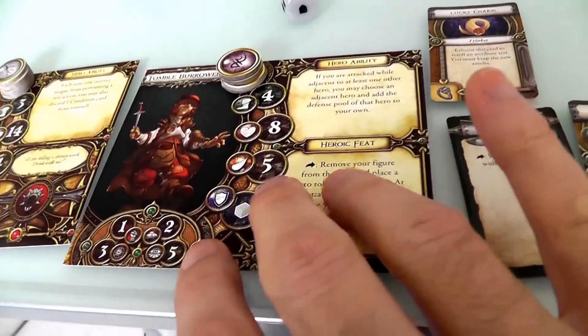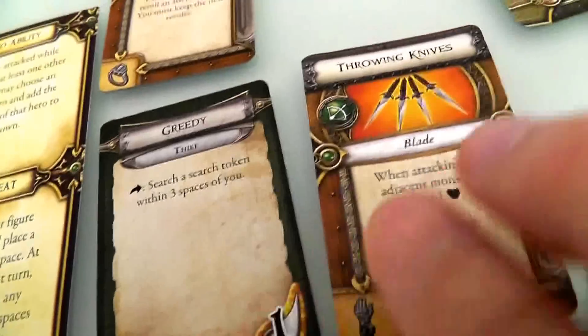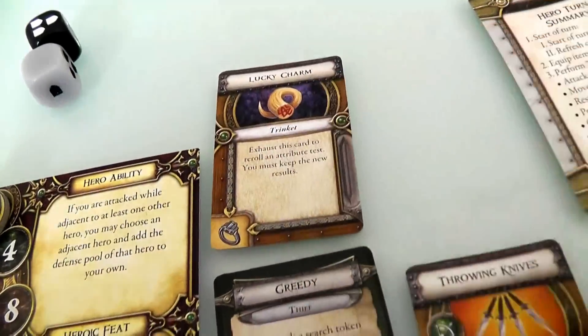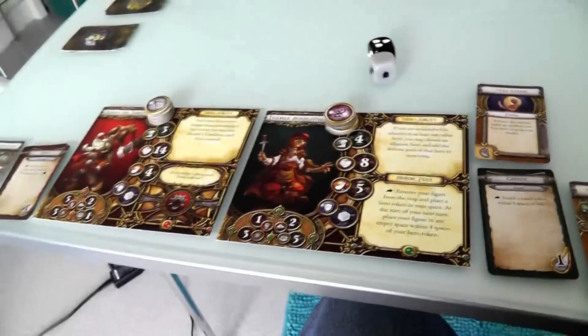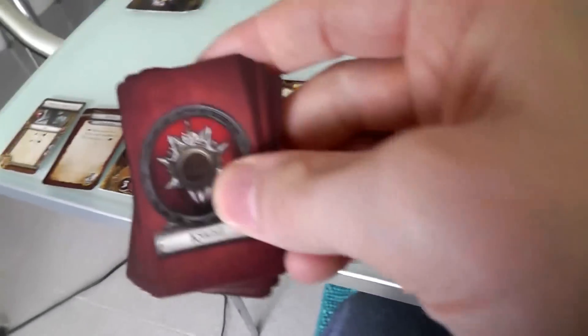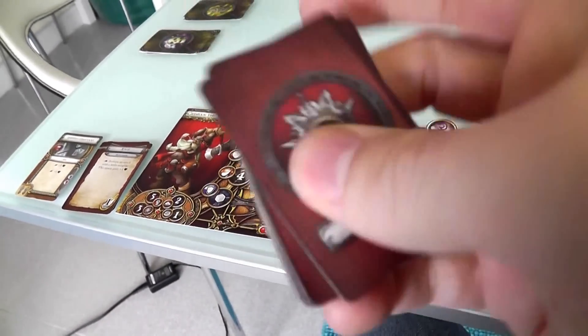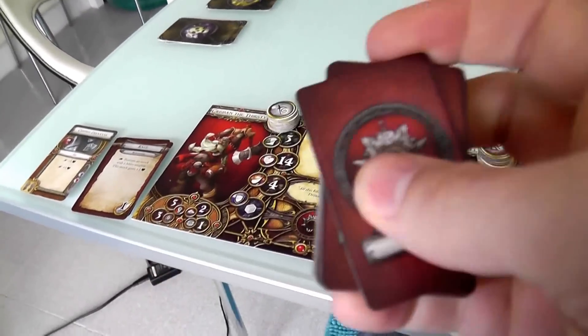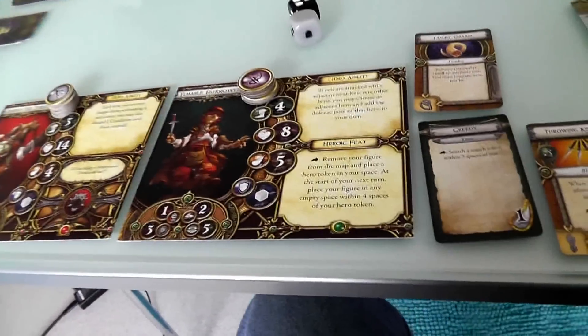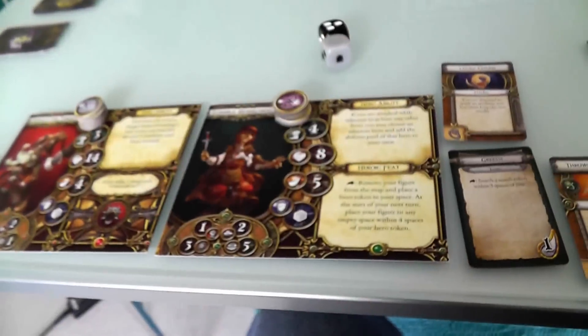I also went with typecasting for the halfling and made him a thief, which meant he started with the Greedy ability, throwing knives, and a lucky charm. But I could have gone against type — made Grisbin a noble knight, giving him access to a completely different set of abilities and upgrade path. The halfling could have been a wildlander, like a ranger with bow abilities.